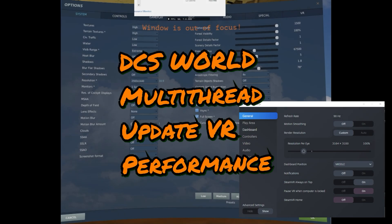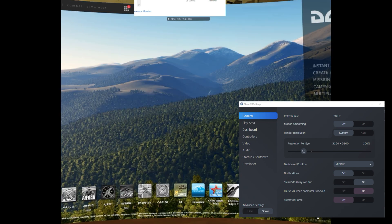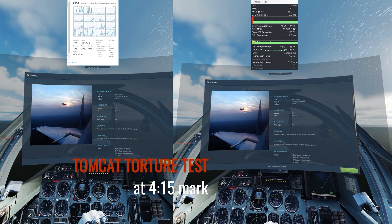Hey guys, Plasma1945 here. We're going to jump right into it. We're going to do a side-by-side run of the pre and post update — no multi-threading versus multi-threading. Multi-threading is when more of your CPU gets used more efficiently. The settings are on the screen. This is a VR test, 4090 Reverb G2. Pixel density resolution is set to 1.0 and the VR settings are 150% upscaling.